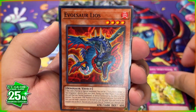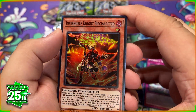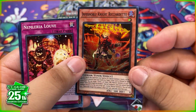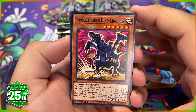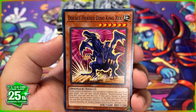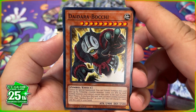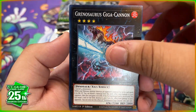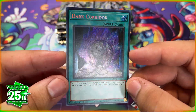I'm really looking forward to pulling that Revolutionary Synchro. We have Infernoble Knight Richard — I think that's how you pronounce it — and another Infernoble Knight card; I wasn't aware they made another one in this set. We start off another pack with Doublehead Dino King Rex — I love when they do newer versions of older cards. We have Signs of the Tistina, a Giga Canyon XYZ card, and hey — we got a secret rare: Dark Corridor!